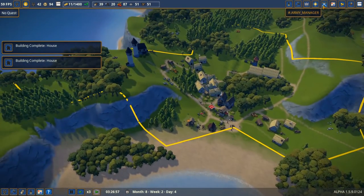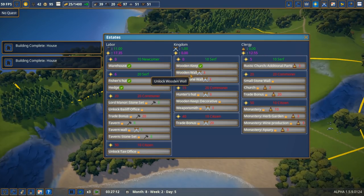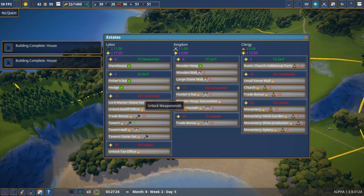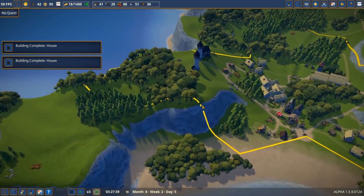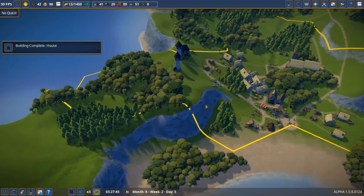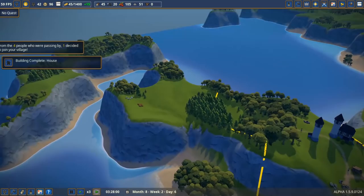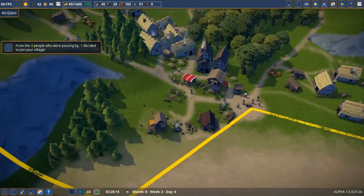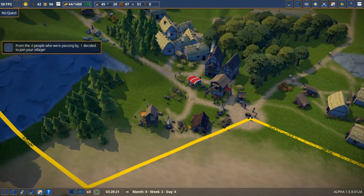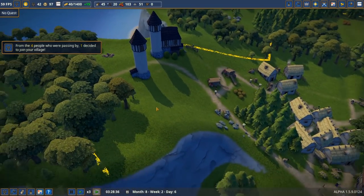Barracks are starting to be constructed — our wooden keep is beautiful! That should raise our military and kingdom splendor, which will let us spend more points on wooden walls. Eventually we can get the hunter's keep, then the weapon smith, and then trade bonuses which will really help late game for cash. We'll keep cutting down all the trees off this island — we don't want anybody sneaking up on us.